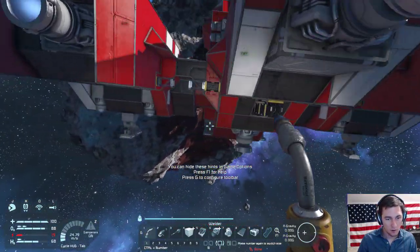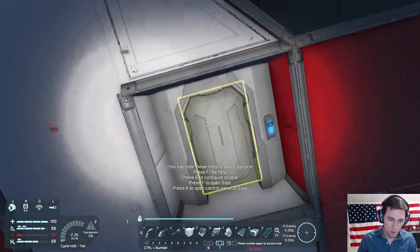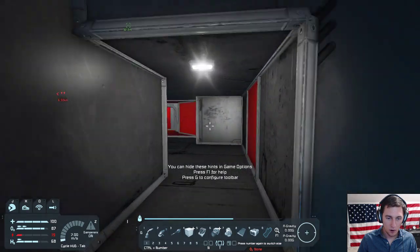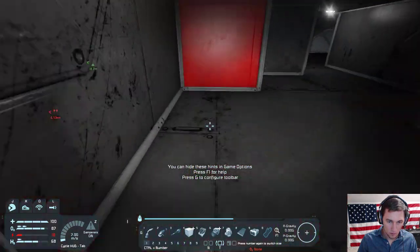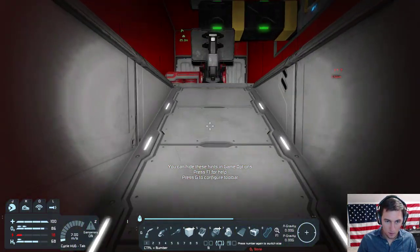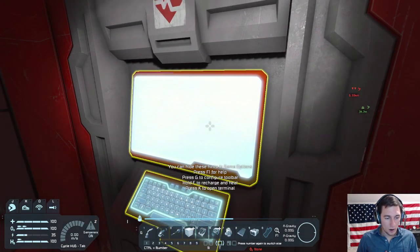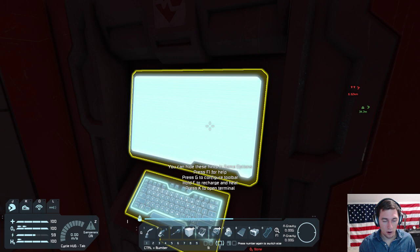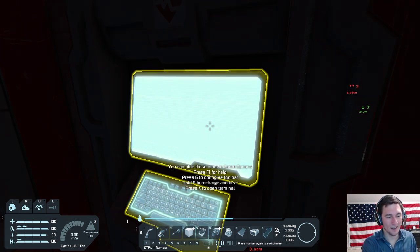I will do that right after I recharge my energy so I don't die. Buttons are so hard in this game. Oh, maybe if I turn my light off instead of having it on the whole time — yeah, I'll not use energy so quickly.